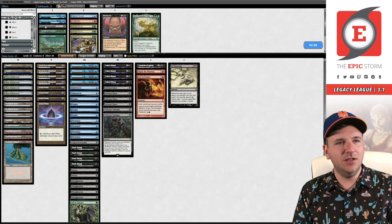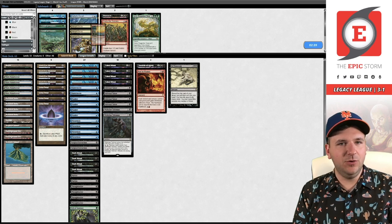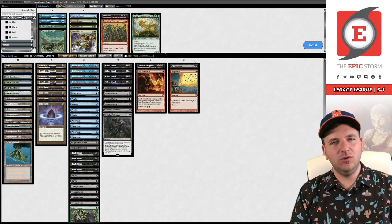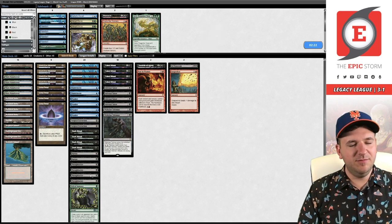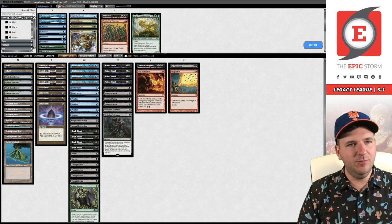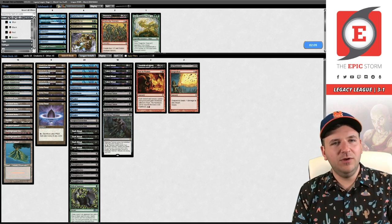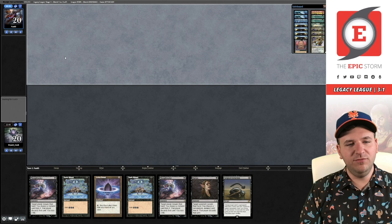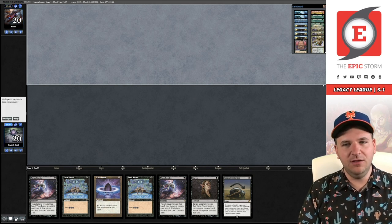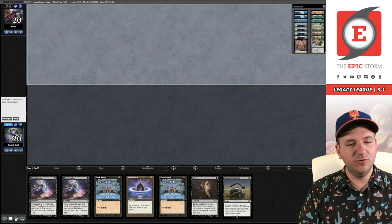Tyler, you are so smart for including a main deck Veil of Summer. So we get to bring in Fluster in the mirror match as well as Surgical. Board out this Empty for a Grapeshot — it beats opposing copies of Surgical but also beats Veil of Summer, which is pretty key. We have to find four cards to take out. My opinion: those cards are Preordains. This matchup isn't really about grinding — it's about disruption and just doing your thing. You could argue a skim method where you remove one Cabal Ritual and one Lotus Petal, but I don't feel like that's what you want. You want the best cards possible: Lotus Petal, Cabal Ritual, all that stuff.